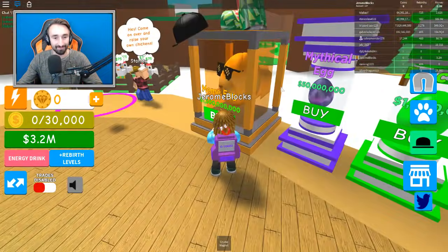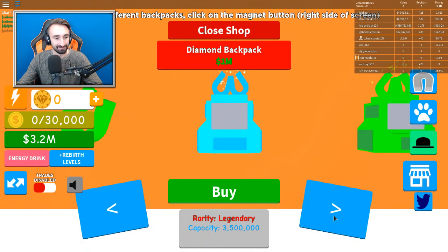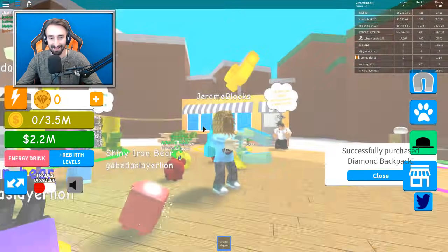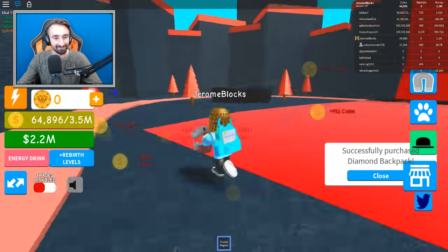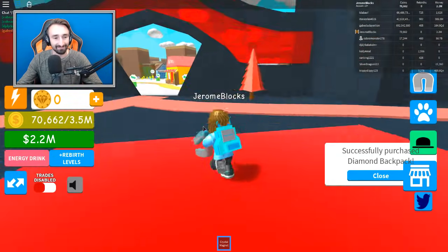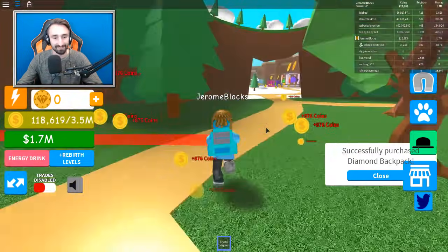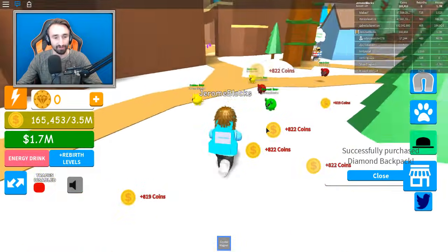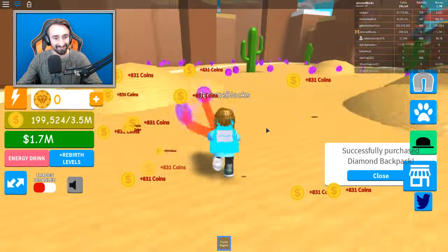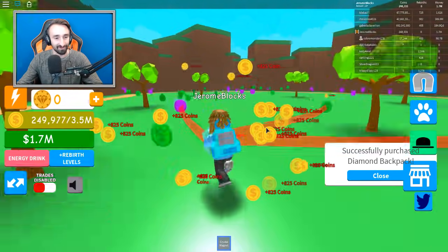The next egg is 50 million dollars — I don't even know what to say. Let's go to the backpack shop. We can get a 3.5 million storage backpack. That's a tremendous amount of money. This is gonna probably take so long to fill — but look, we're going so quick now. Those areas don't even fill it up quick enough! I'm literally just gonna buy this area so we can have another area to run around and pick up coins. The next one is 40 million — I have a feeling this backpack is gonna get us there in no trouble at all.